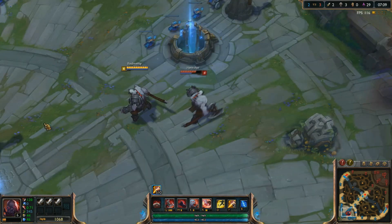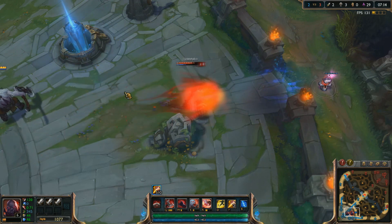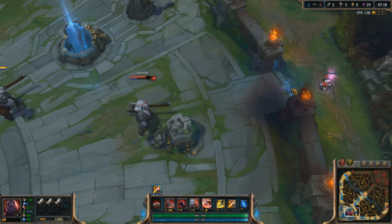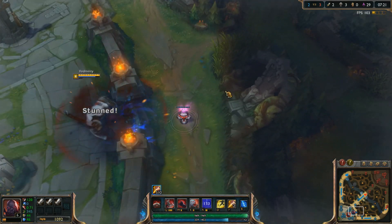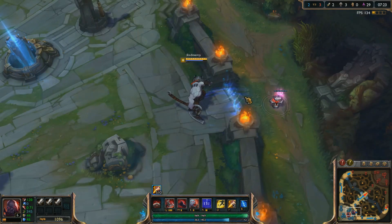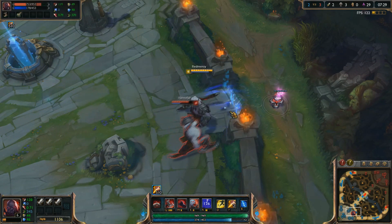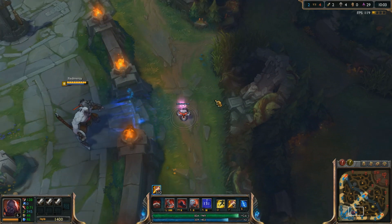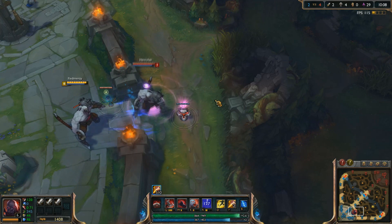Now let's check it out with Sion's ultimate. Starting with the red Sion that's inside the blue base, he tries ulting right past the gates, but as expected he cannot do it. Next is the blue team Sion. Normally, blue team can walk right through their gates as if they aren't even there, but you can see that Sion's ultimate — even though he's on the blue team — is unable to pass through the gates, even though he can walk freely right through them. I tried one more time starting way closer to the gate, just to make sure I'm not hitting the walls on the sides, but it does not seem to work either way.